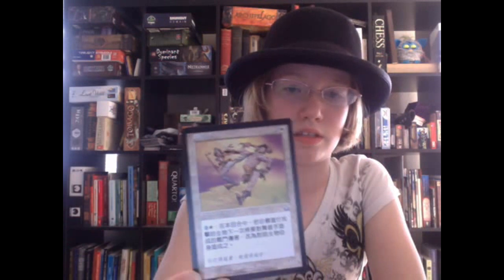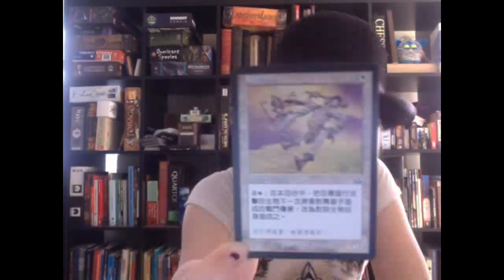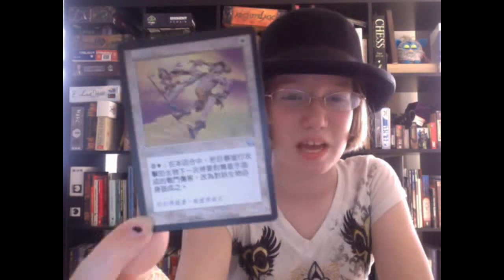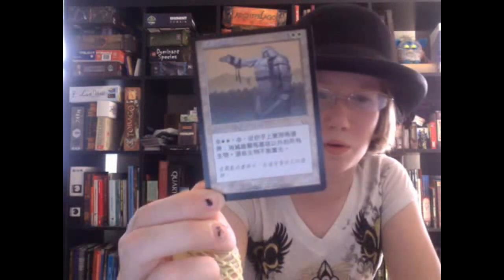We also have a white card, which is two colorless and one white. This card is really weird looking — it has a girl beating up a troll of some sort. And then the next card looks like a person made out of metal or wearing a suit of armor, with a casting cost of three colorless and two white.